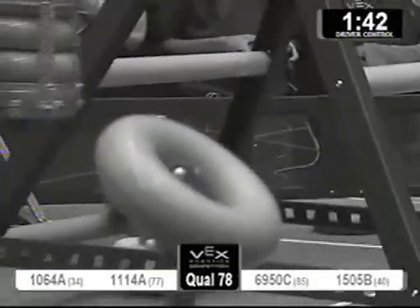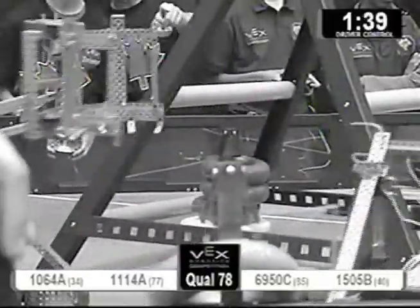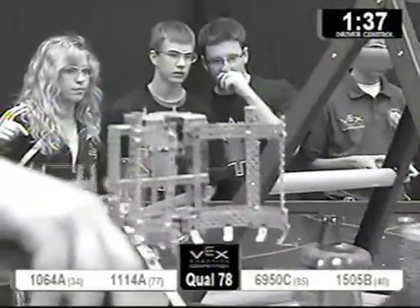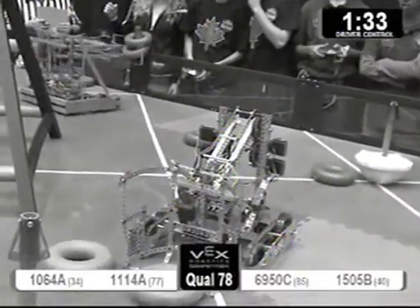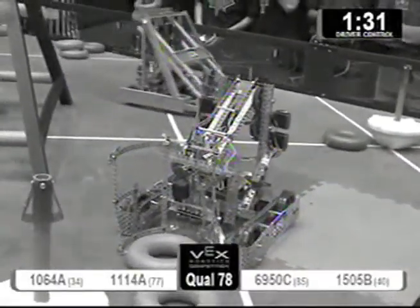First thing, 11-14A takes that red one and puts it right under the goalpost. Nice defensive move. 10-64A takes their blue tubes and puts them underneath there. If they could grab a goalpost, that would be awesome. Red scores right away again with 11-14A.